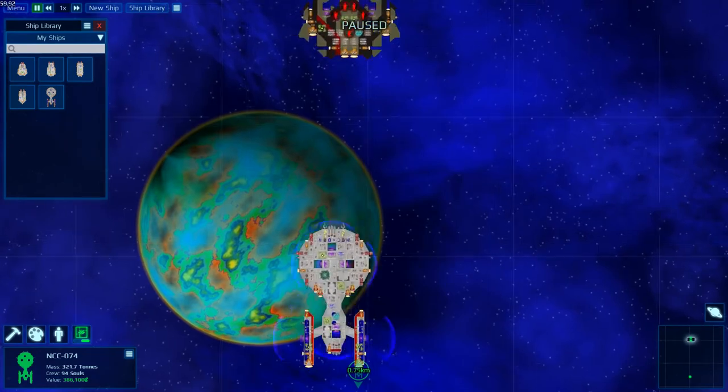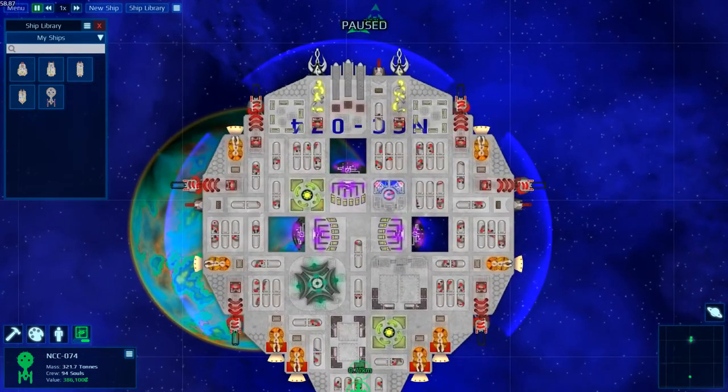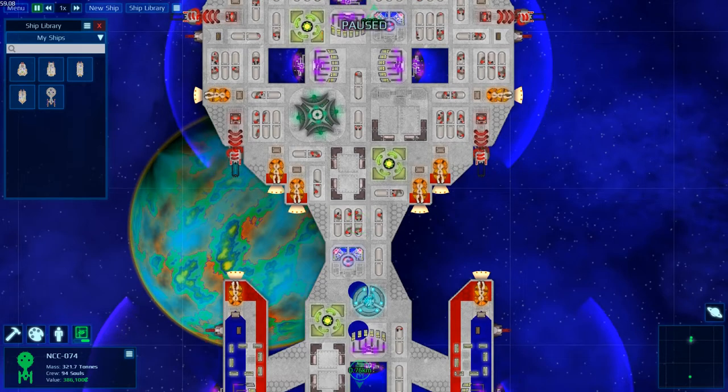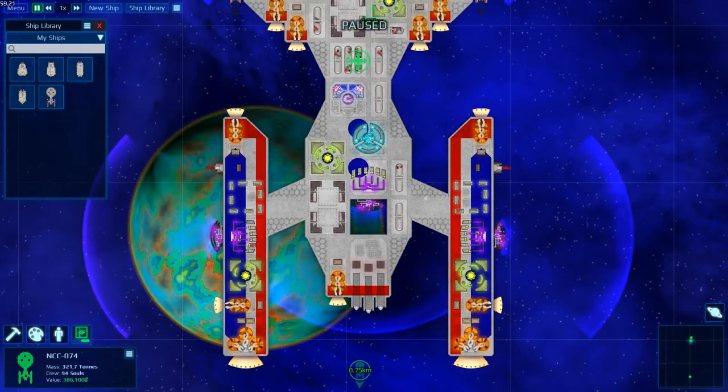I'm going to zoom in here. One problem I have with this game at this point is I'd like the exterior of my ship to be a lot cleaner. I'm going to look into modding it to make textures with smaller windows, and the engines will have a small thruster poking out instead of the full engine top design.